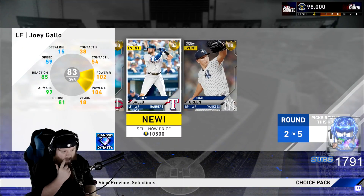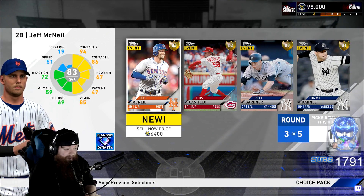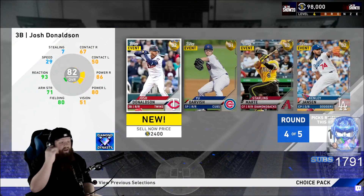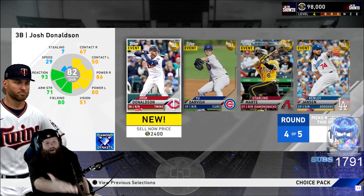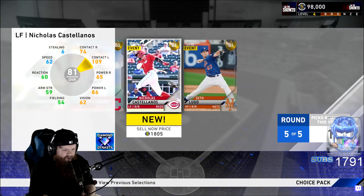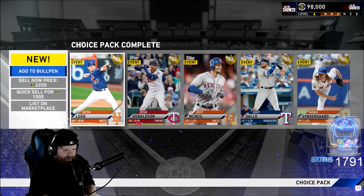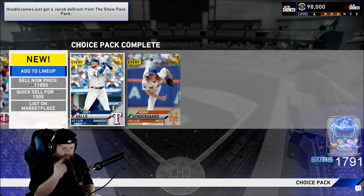Oh my god — Gallo is the fucking move right there. Jeff McNeil. Josh Donaldson — oh dude, bro, this hurts me. He's not a Brave anymore. Yo, these are hella worth it — it was 12k to do this, this was worth it. Let's go — Seth Lugo! We got three Mets right there: Seth Lugo, Jeff McNeil, and Cinderguard. So that'll help with that collection.